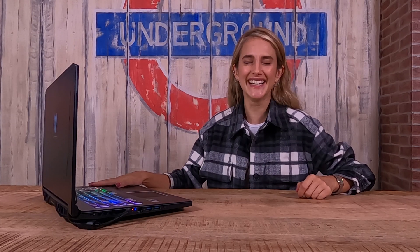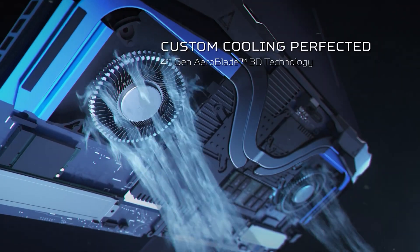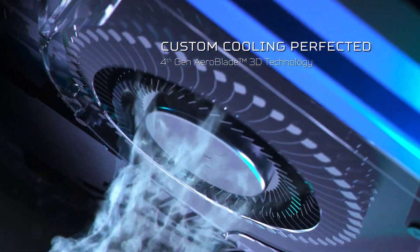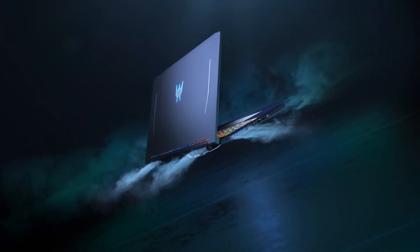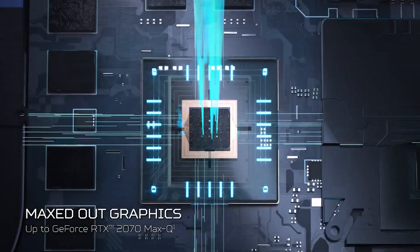Now we can get into the actual specs — the proper specs, the belly of the beast, the organs of the Helios 300. The Helios has some variations, but its top-line processor is an i7-10750H. Let's dive into the Intel nomenclature.